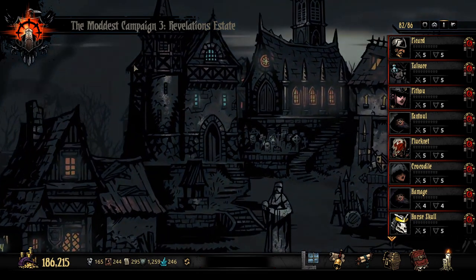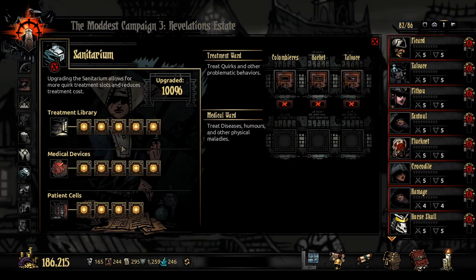What I've done with the Sanitarium is I quickly unlocked the patient cells. You just have to get this up — Treatment Library, patient cells. Medical devices is also useful but not as much. Get at least two things open as quickly as you can. Then every single negative quirk that is bad, just get rid of it.